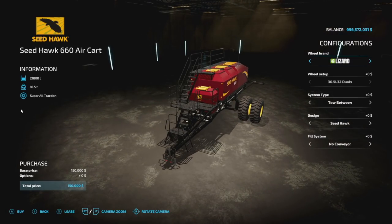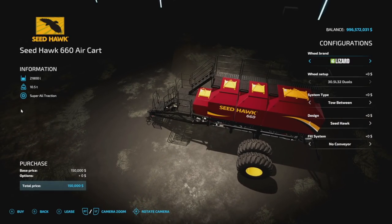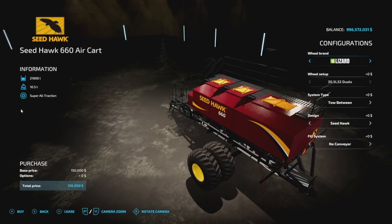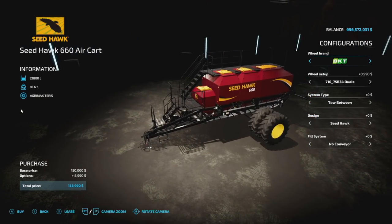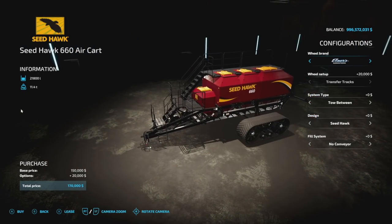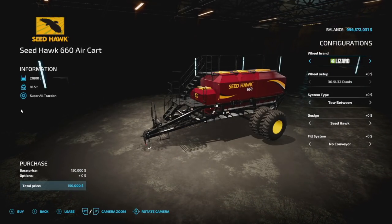The front two pieces hold around 5,600 liters for seed only, and the back one holds around 10,000 liters for seed or fertilizer, so you can do all seed or seed and fertilizer. This configuration is 12 slots, with the same tire brands you can match across. It also features Elmer's Manufacturing transfer tracks, so you can do duals, singles, or tracks — whatever you like.